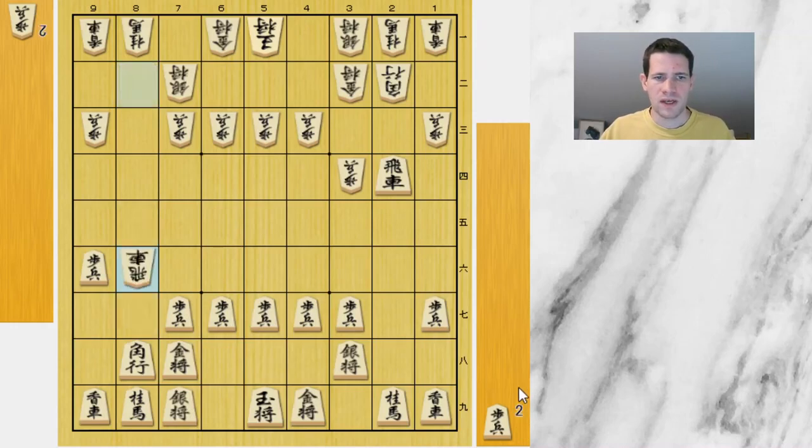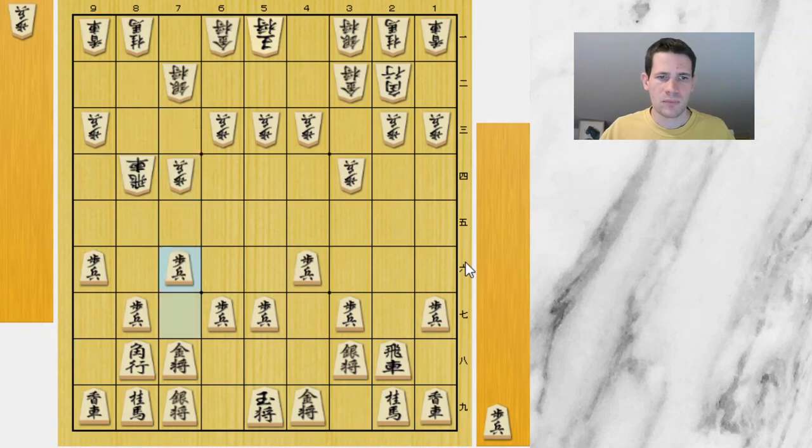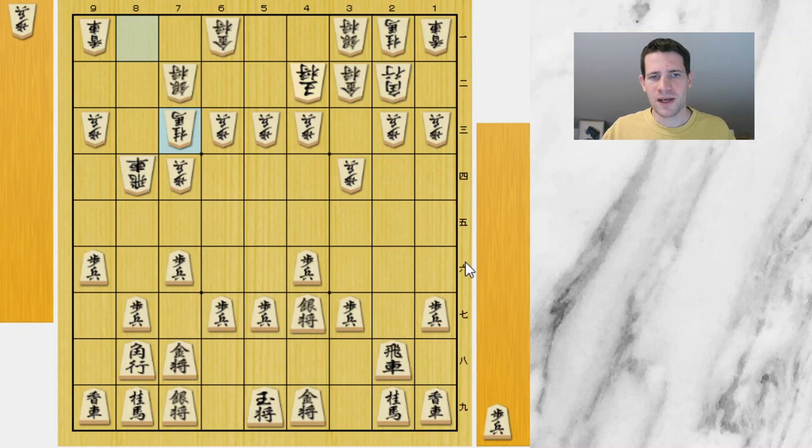After takes-takes, Hirose retreats in order to protect the pawn on 3d. So in contrast to something like side pawn picker, Hirose does not allow Fuji to take this pawn. Fuji withdraws the rook, and the threat is to drop a pawn to 2d, which would lead to big problems for Sente. So Hirose protects against it and the game develops normally with some pawn moves. The bishop diagonal opens and both players start to build up their castles, though there will not be any very solid castle in this game because both players want a quick game.